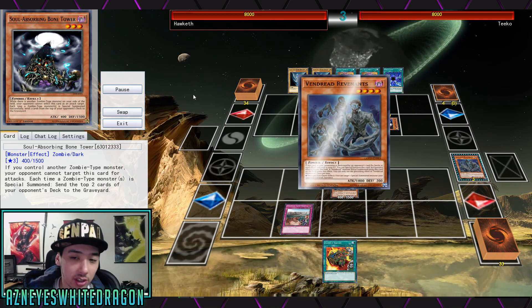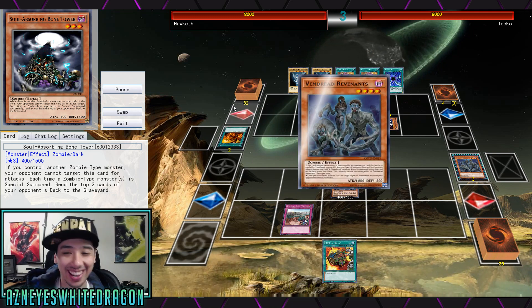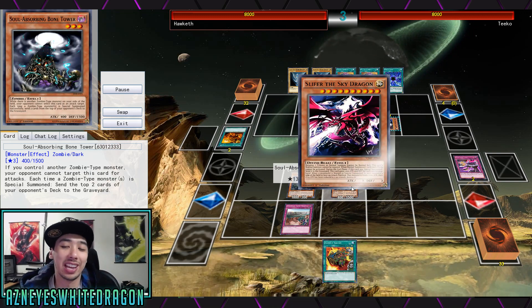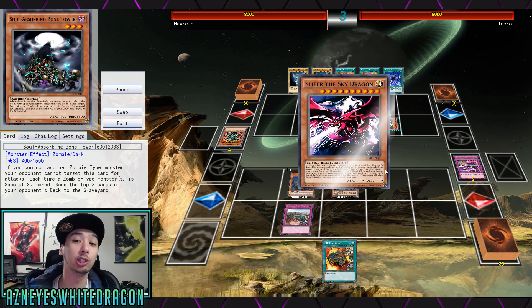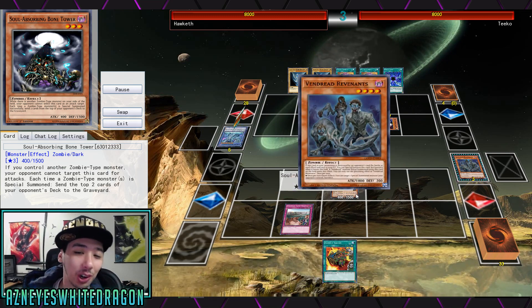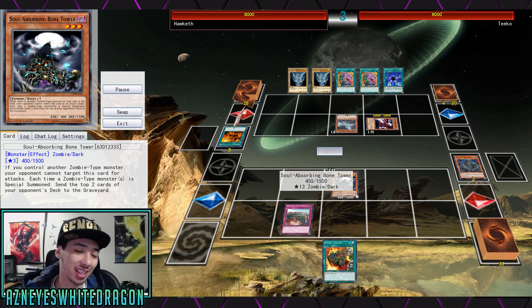Now you can actually do a lot of different crazy plays with this. I was actually thinking about doing something with the Calculator because you can get a Calculator up to a lot of attack. But anyway, let me go and explain the loop as it's happening right now. This is something that would be like from the anime.